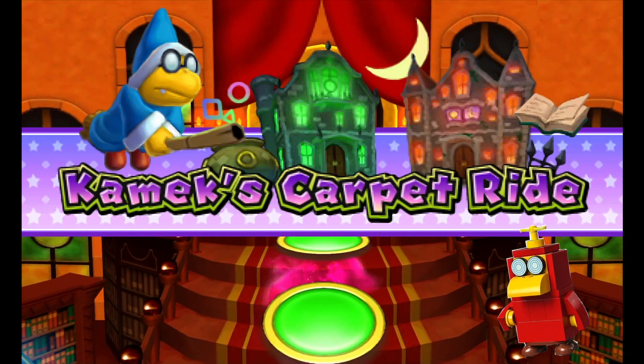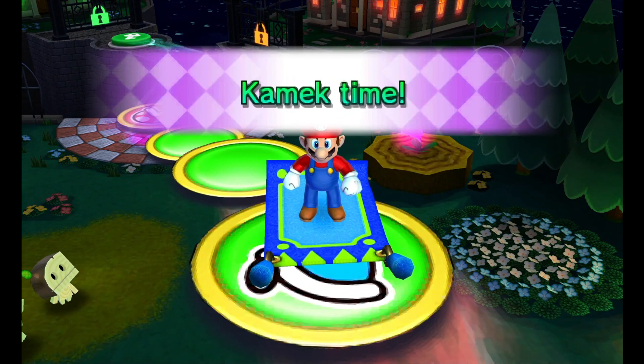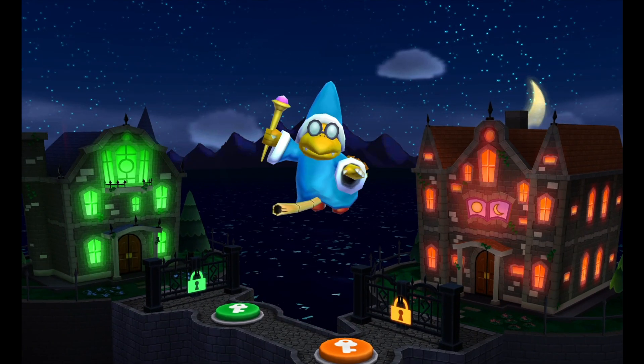The first one is Toadie. You can see him in Kamak's Carpet Ride in Mario Party Island. If you want to see Toadie, you have to end up in the Kamak spaces. When you land on one of these spaces, Kamak will appear and he will use his magic to summon his assistant, Toadie, and Toadie will move you to another place.